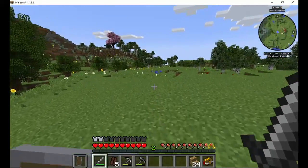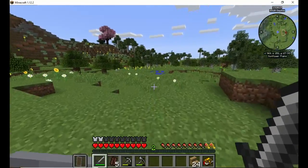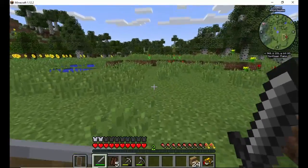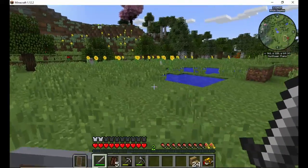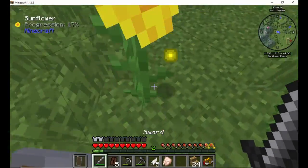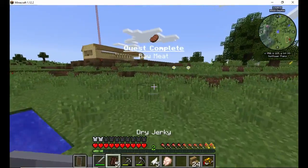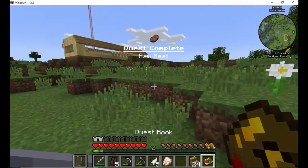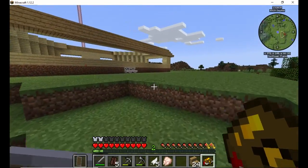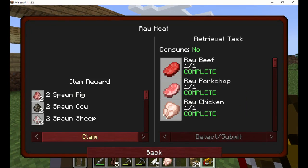I heard them clucking. Let's take a little run. Aha, I knew I heard a cluck cluck. There we go — so we got the raw meat portion of this quest. So we'll go ahead and finish that up. Now we get two spawn pig, two spawn cow, two spawn sheep.